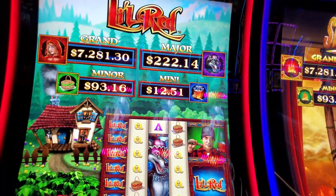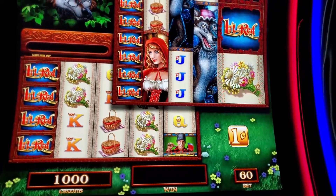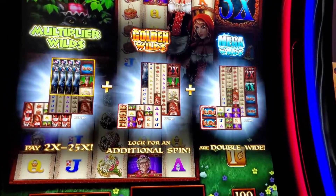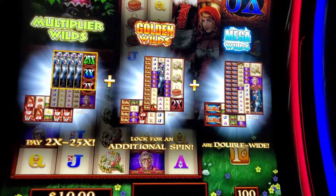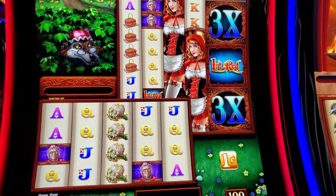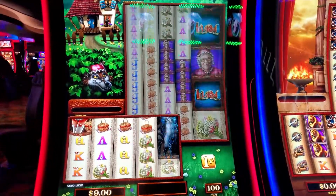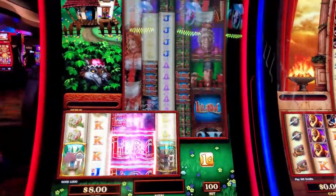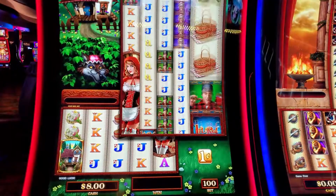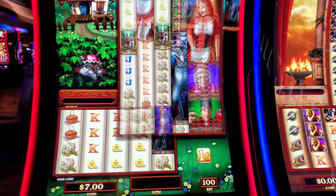Hey folks, welcome back to Zeta Sigma Slots. We're going to do some Lil Red — one of the new versions. Going to play all the features. Got ten bucks in, a buck a spin. Get everything in there. Come on, you can do a bonus.